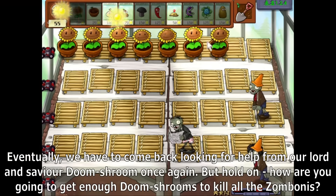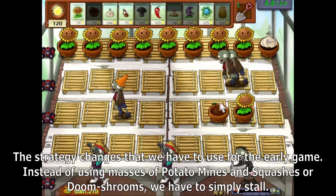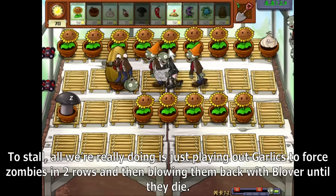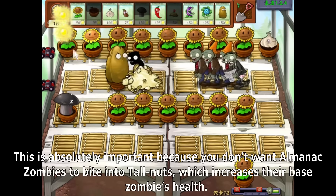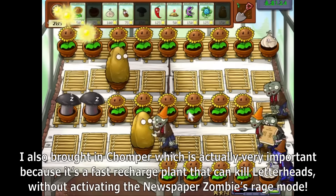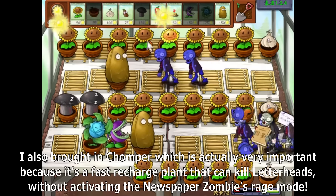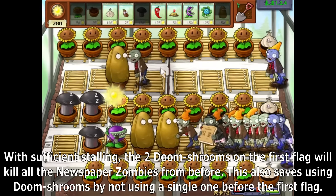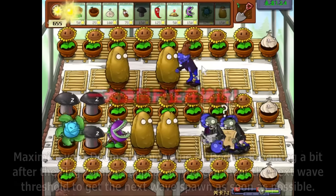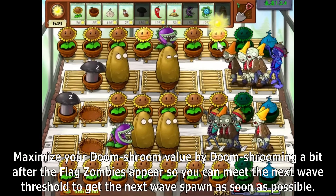But how are you going to get enough Doom Shrooms to kill all the Zombonies? The strategy changes for the early game. Instead of using masses of Potato Mines, Squashes, or Doom Shrooms, we have to simply stall. All we're really doing is placing Garlics to force zombies into rows and then blowing them back with Blover until they die. This is absolutely important because you don't want Almanac Zombies to bite into Tallnuts, which increases their base health. Chomper is also very important because it's a fast-recharge plant that can kill Bucketheads without activating the Newspaper Zombie's rage mode. With sufficient stalling, the two Doom Shrooms on the first flag will kill all the Newspaper Zombies. This also saves Doom Shrooms by not using a single one before the first flag. Maximize your Doom Shroom value by using them a bit after the flag zombies appear so you can meet the next wave threshold to get the next wave spawn as soon as possible.